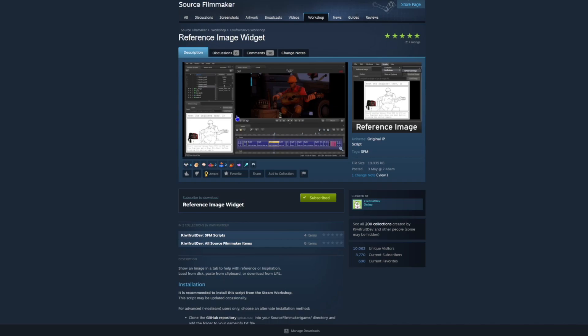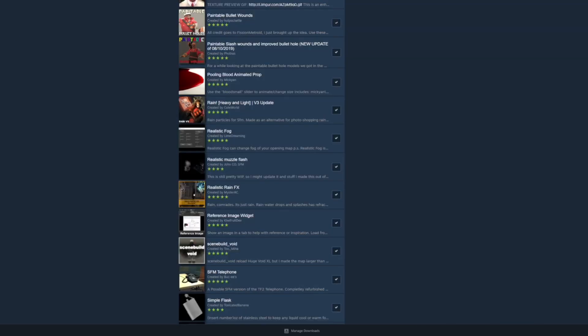Reference image widget — we have absolutely no idea if this was used because it's something used while making the film and you wouldn't see it in the final thing. But it basically gives you a little reference image for how you want to pose a character. It was most likely used because Daniel must be really really good at animating to not need at least one reference image.